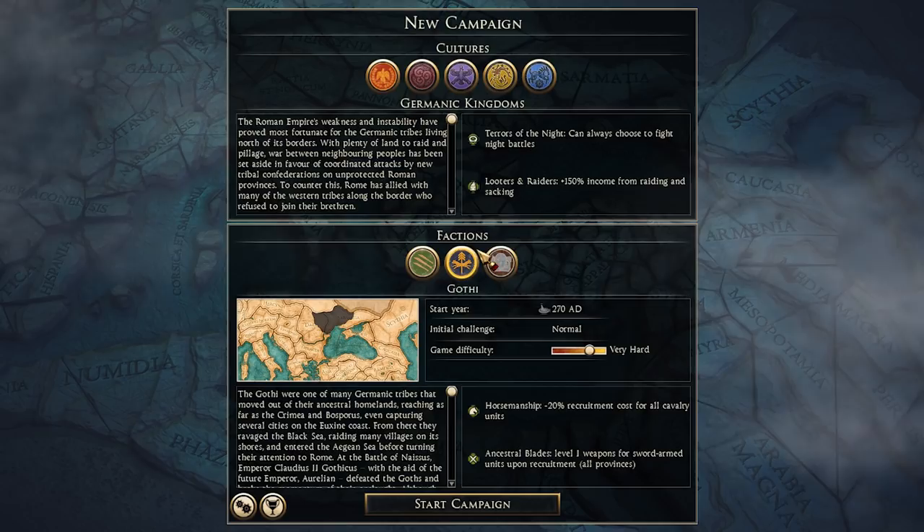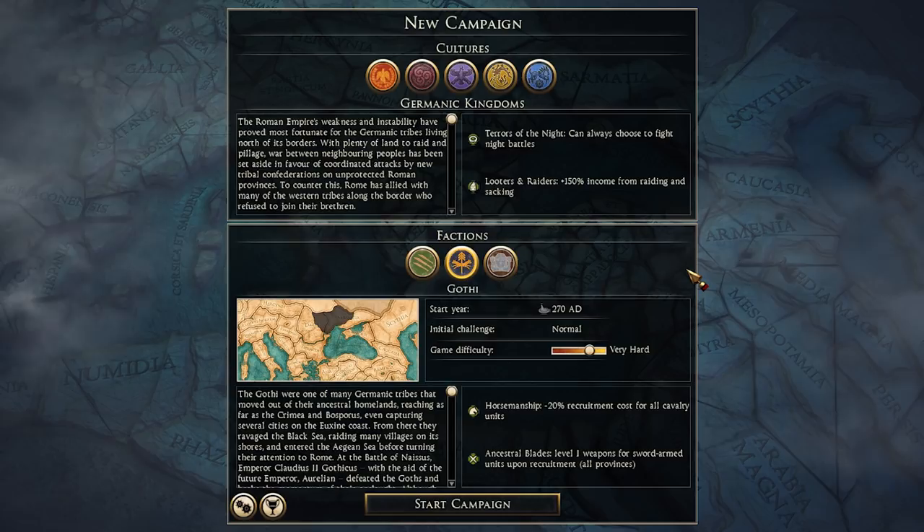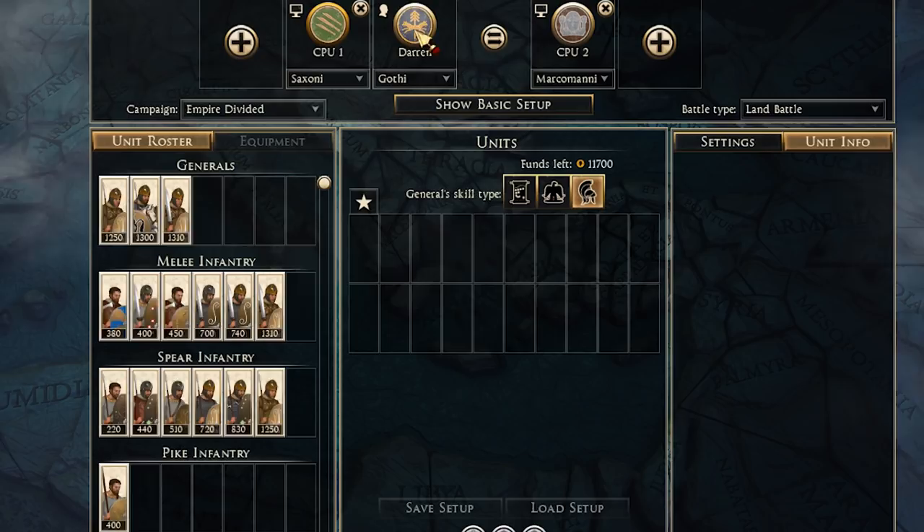For the Germanic kingdoms, we have Saxony, Gothi, and Marcomanni. These factions are much smaller, with Saxony and Marcomanni starting with just one territory and the Gothi starting with just three. The Gothi are a heroic faction, led by Cannabauds. Each of these factions has fairly unique rosters which play off each other to shake up playstyles. They have quite a bit of variety, and the Gothi and Marcomanni's rosters feature female warriors — worth pointing out as you normally can't field those units without the Daughters of Mars DLC.